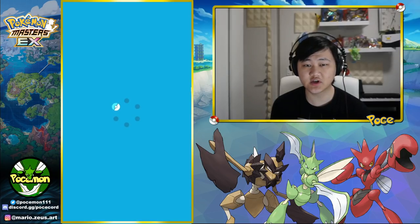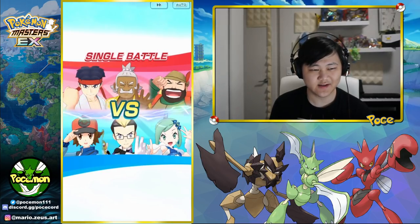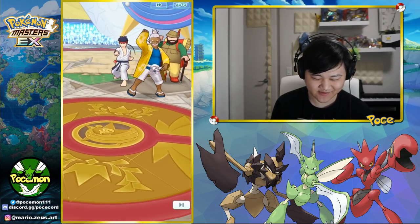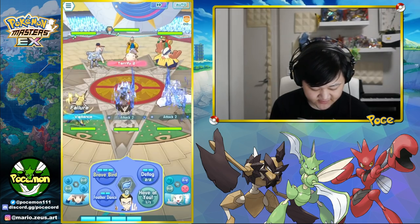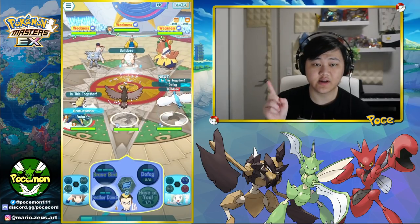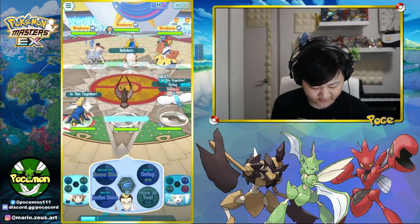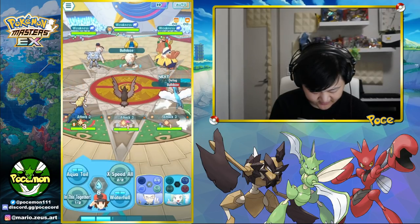Let's see how this goes. I'm pretty excited because I don't really care that much for Dracozolt's character, but I do like Staraptor and I find it's a pretty fun kit. We do need one NP refresh on Defog — that's the big if here. So how this is gonna work: I probably should have used X Speed first turn. Defog to get the evasion down, then Clear View — so it's minus two.